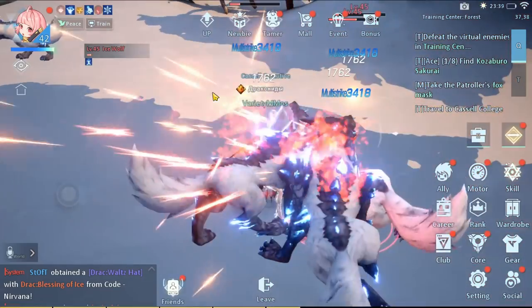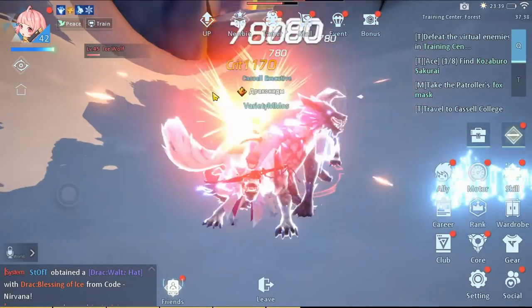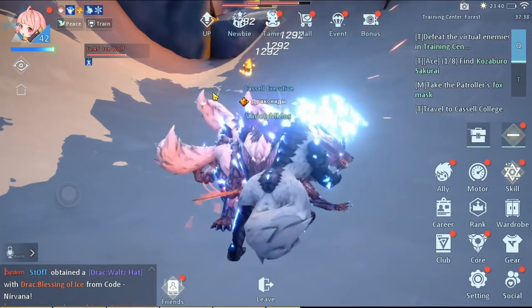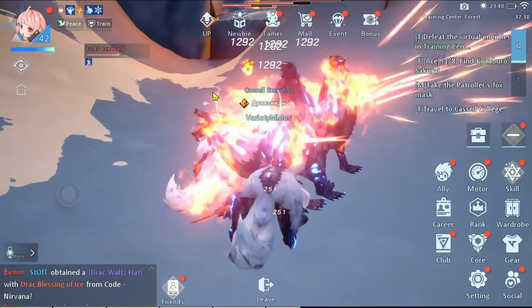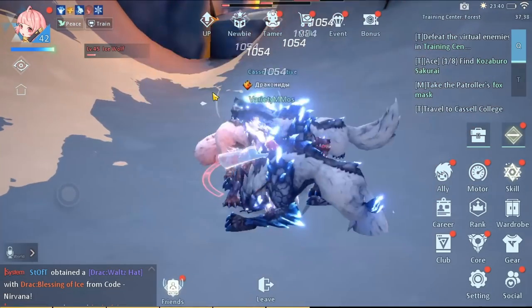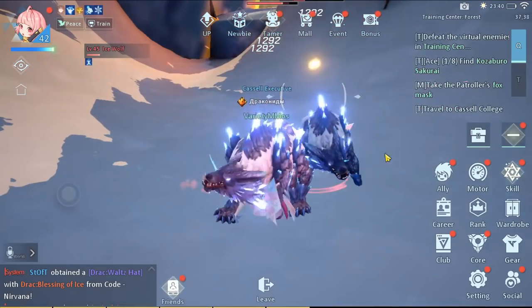Open world PvP does exist — people can attack you in most zones, though some are safe. When someone kills you, you don't lose anything and just respawn, but the attacker gains negative karma. If they attack too often or in special areas, their negative karma builds up until a bounty is placed on them. If their bounty is high enough and someone kills them, they can drop items — possibly even their weapon. So there is a counter to griefing. Generally, I'd leave peace mode on unless you're a PvP player.